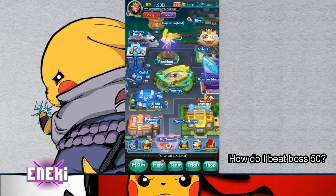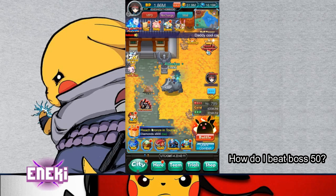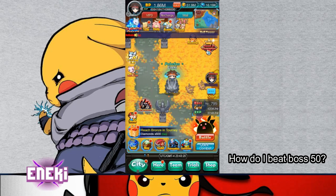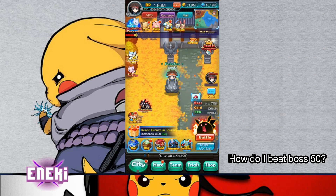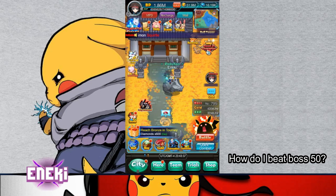The next question is: how do I beat boss number 50? This is one of the quest requirements as you're going through. The Angry Pikachu here is considered a boss, and your boss counter is right above that. You have to do this 50 times and then you'll get that quest out of the way — it's just a weird, big, black, angry Pikachu with fire behind him.